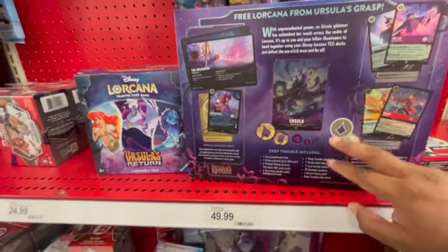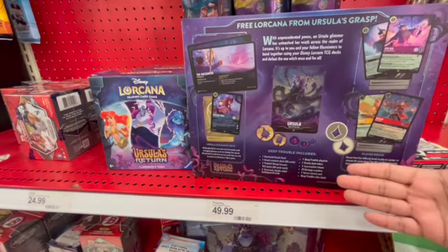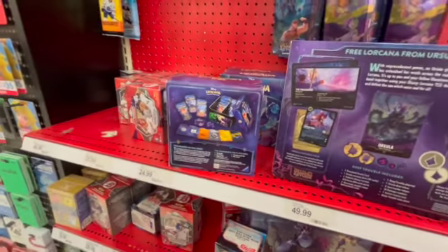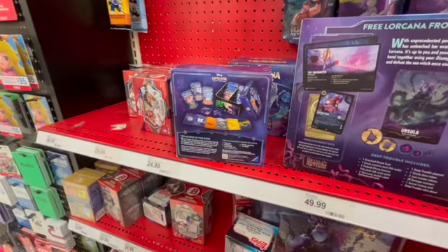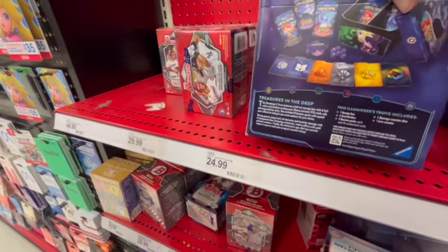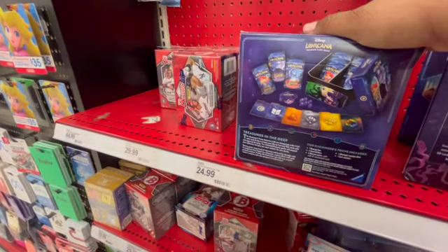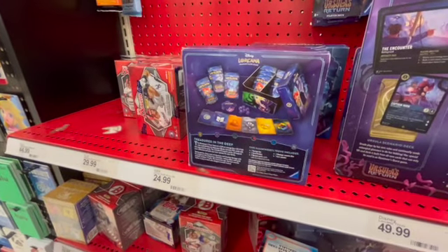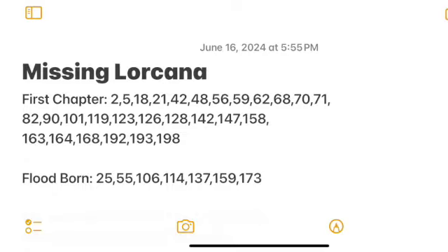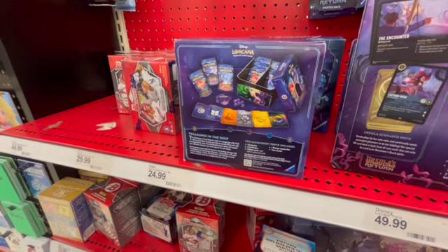The Illumineer's Trove comes with two pre-built decks so you and I could play or learn to play on its own. But I've bought so many of these — a ton from First Chapter, two from Ursula's. The only thing I really want out of the Trove is the box. I'm only missing about 10 Lorcana cards from Ursula's. I'll put things in the cart but that doesn't mean I'm coming home with it.